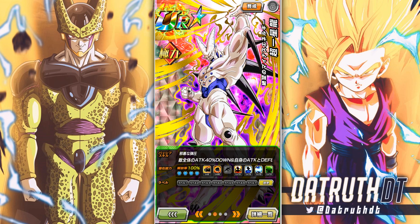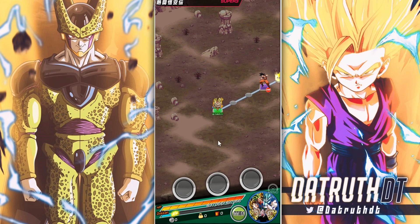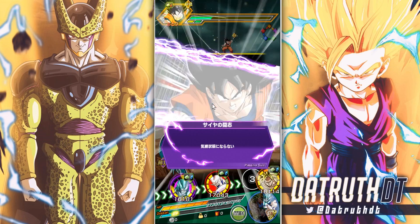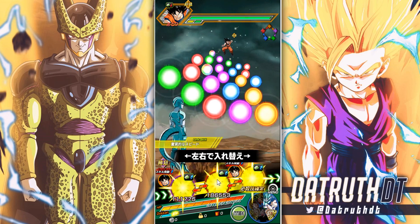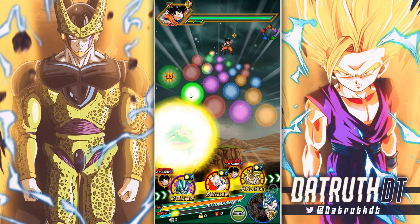He gets Full Power category allies 2 ki and 40% attack, so he is a ridiculous support type unit. He also lowers enemies' attack by 40%, which is monstrous in something like Super Battle Road. Then he also gets an 80% attack and defensive buff. Basically, Omega is going to be a king on category Super Battle Road — he will obliterate it, especially the Full Power stage and the STR stage. He'd probably crush the Shadow Dragon Saga stage too if you had Oceanus as your leader.